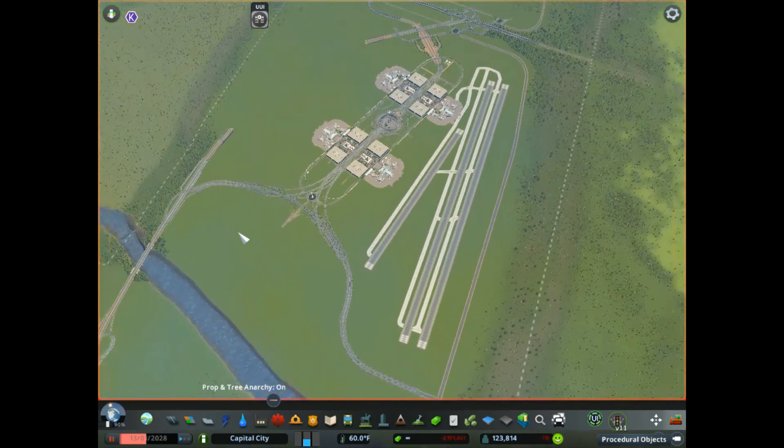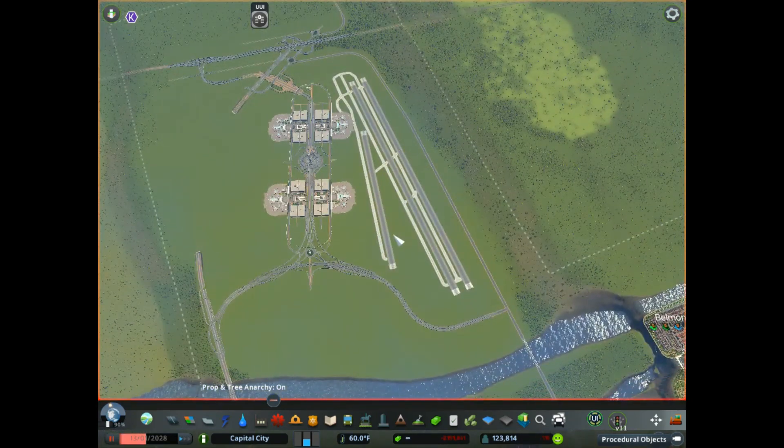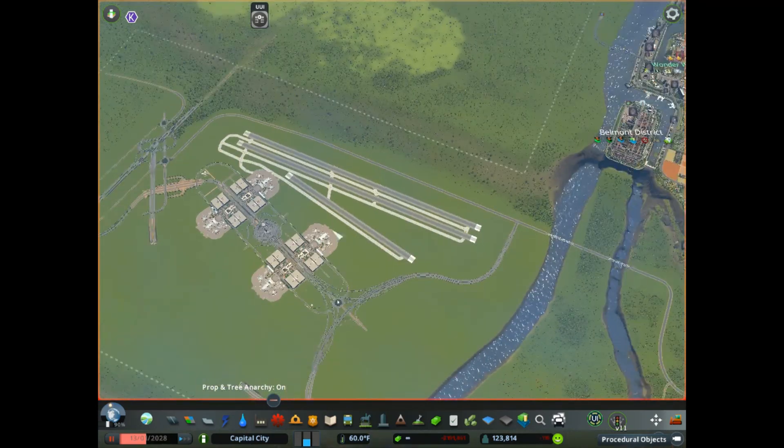That's about it for now. Like I said, this is part 7. We laid three runways. I do reserve the right to tweak these a little bit. Obviously we've got to connect this over to the terminal. We're going to lay a couple more runways in this direction out here, and then probably one out here this way, and maybe one going the other direction. We'll do that in the next video.